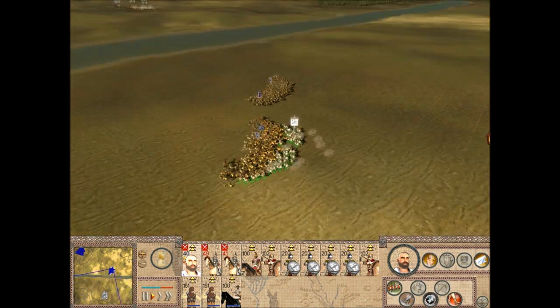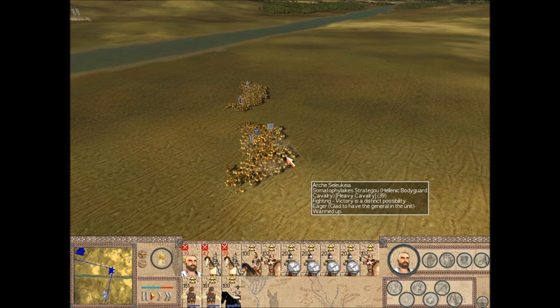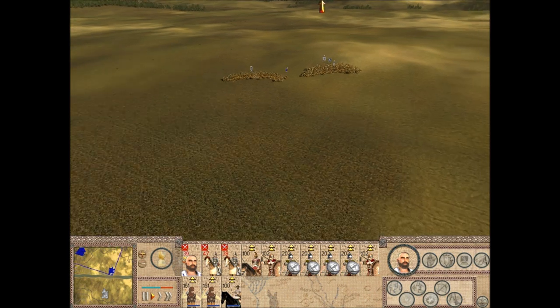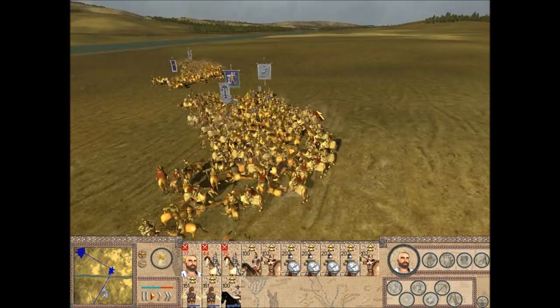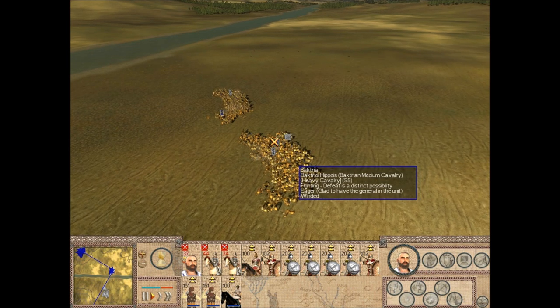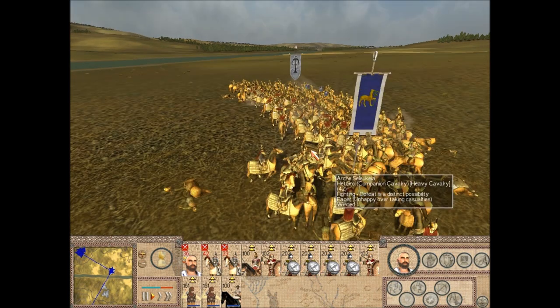Antiochus the Great himself was a very brave general. Often he would go on cavalry charges from the front, and that might actually be his downfall in a lot of his battles like the battle of Raffia and the battle of Magnesia. He would often charge with the cavalry but go a bit too far, leaving his flanks behind — and that's mostly what happened in those battles where he lost.